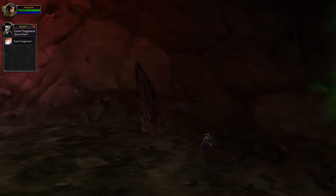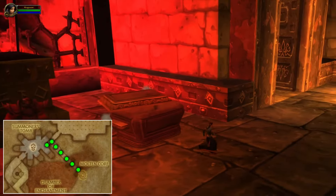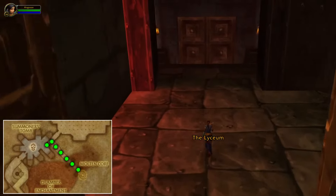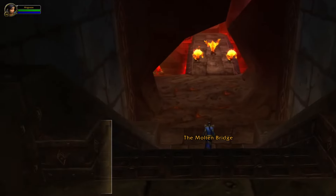If you did this dungeon as a group and decided to kill bosses, then the Core Fragment will be right after the Summoner's Tomb. Here, you can turn to the right and you will see the bridge that I just crossed with the invisibility potions.